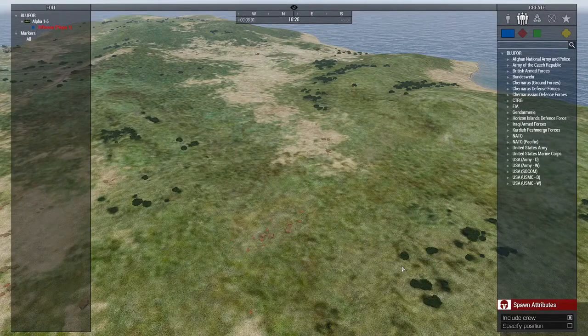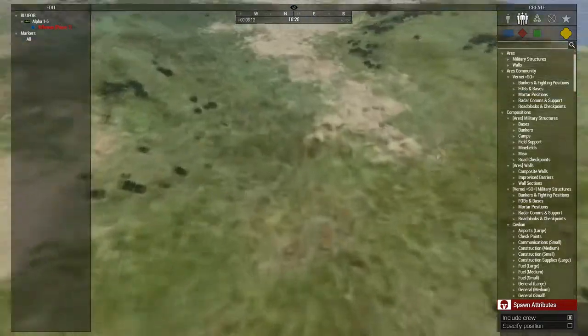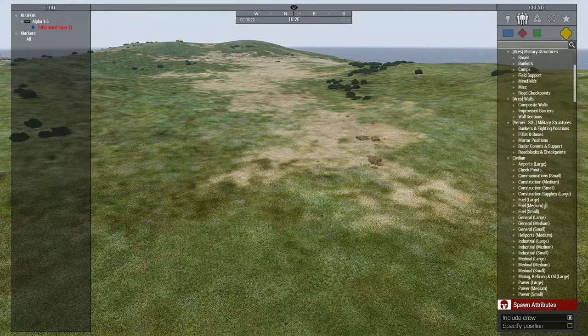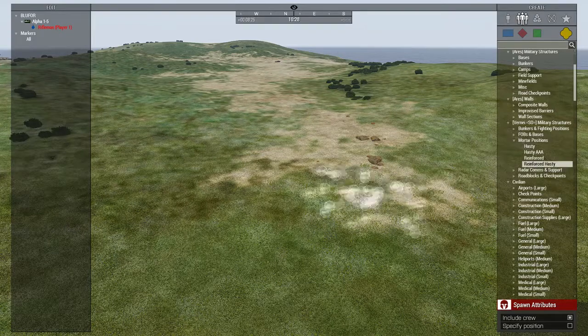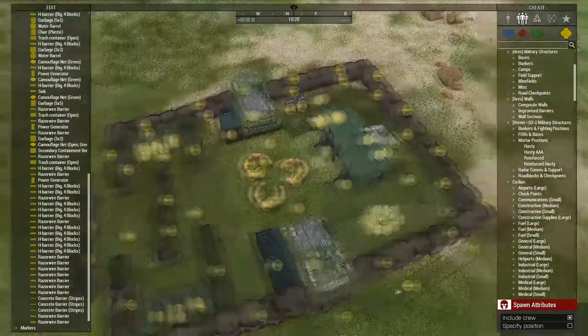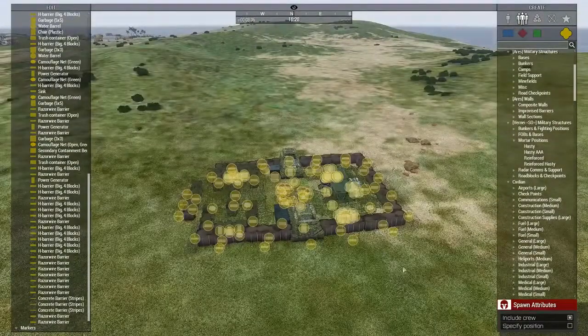Now that you know how to move around units, delete units, and end units, we're going to get into building something very quickly for a mission itself - a very basic tutorial. We're going to do a basic mission, go into compositions, look around and see if I find something I like. Maybe a mortar position - let's say a reinforced mortar position. And that spawns a whole compound with mortars in them.